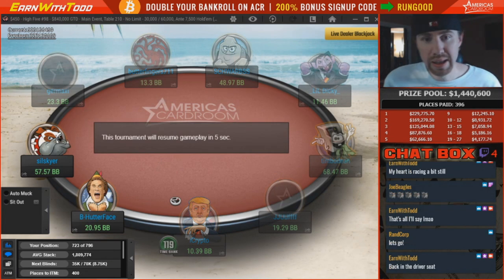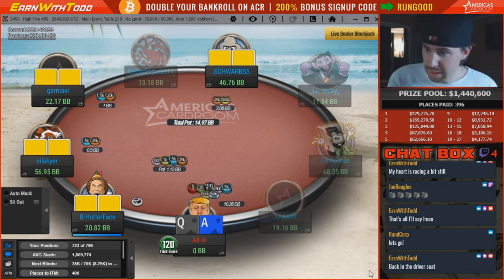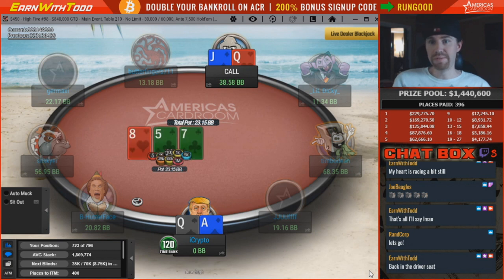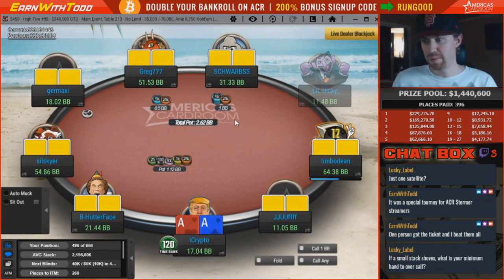We gotta make the magic happen, we're running out of time. Ace-queen — we're going all in here. Gotta start clapping, gotta get ready for the celebration if I win this hand. All in right now. Does he call? Ace-jack, or is it gonna be a flip?